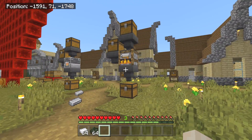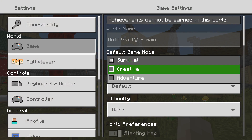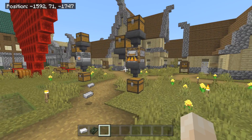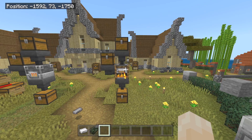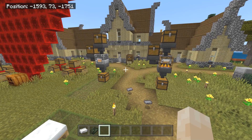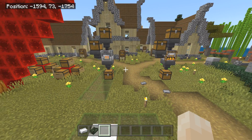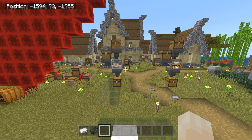Let's show you how to build this — you can build it in your world very easily. I'm going to switch to creative mode. For this build you're going to need three hoppers, three chests, and a blast furnace, smoker, or furnace. You'll also need 11 stacks of your chosen item — six plus five.